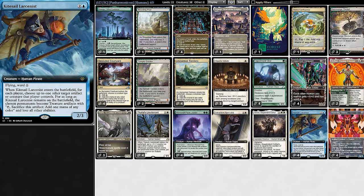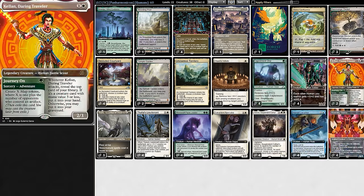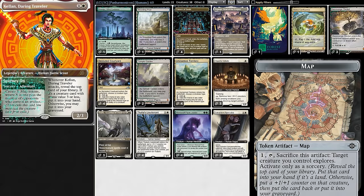But it gets even better. With the new card Crystal Arsonist — when it enters, it turns a creature into a treasure token, or two if we have Throne. We also have the new card Crestfallen Kellan, which can make one or two maps and explore.